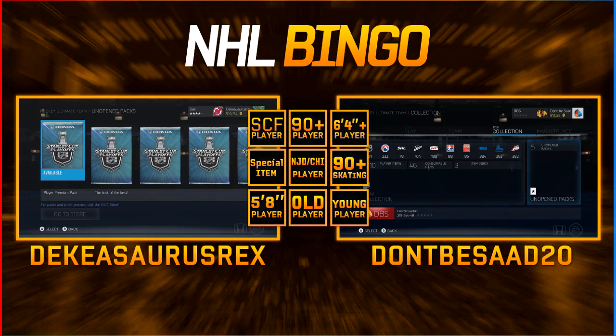What is going on guys, I am bringing you a new series which has never been done in the NHL community - it's called NHL Bingo. We have a board here with nine different categories. What you can see here is: Stanley Cup Final player - a player who actually played in the Stanley Cup Finals, it can't just be a player on the team. 90-plus player, six-foot-four or higher taller player, and special item - which includes milestone cards.